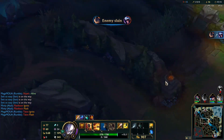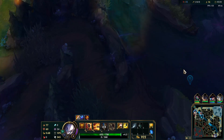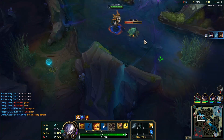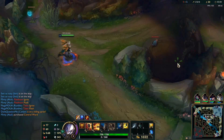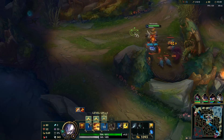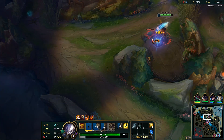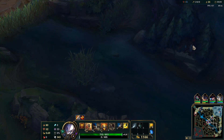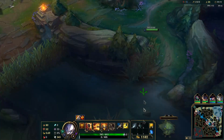Looks like mid lane traded kills there. I'm gonna go for the scuttle crab now. We should have priority with top lane, see if I can get there in time. Rengar might be here. I'm gonna smite that because I thought Rengar would be waiting in a bush or something. He should be on this side — I want to go for the double scuttle if I can. Let's run straight to that scuttle crab. The Rengar didn't show up here so I wouldn't be surprised if he already got it. Oh, there's the Rengar.